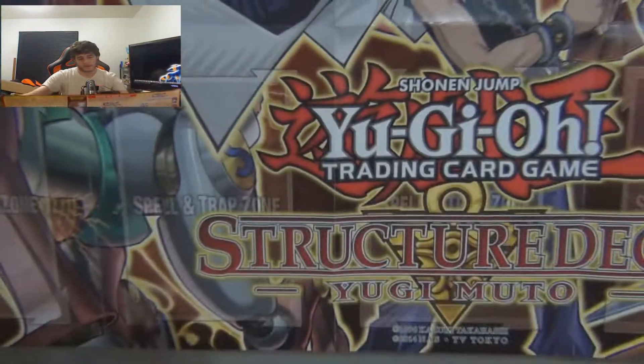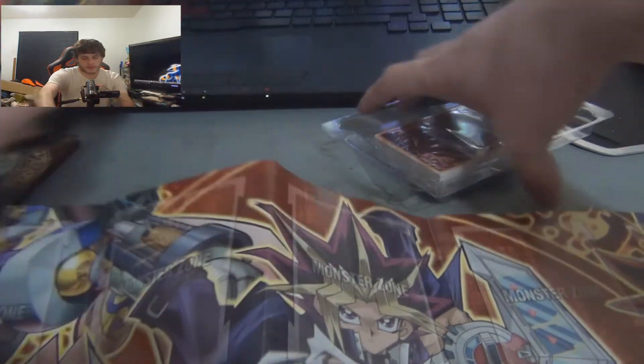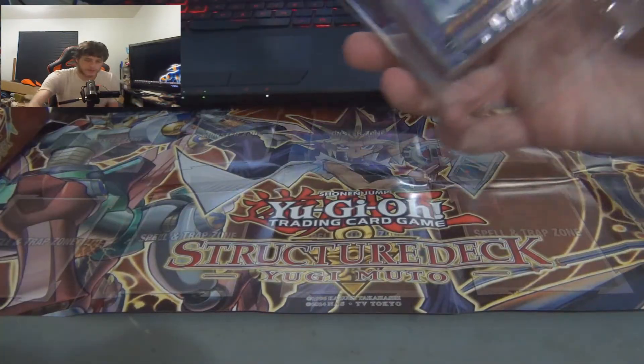This side doesn't look like it's too much fun to play on. Let's check out the other side though — that's what I'm talking about! That's hella cool dude, you got the Dark Magician, Yugi — it's so cool man, that's pretty cool. All right, so here we have the structure deck.